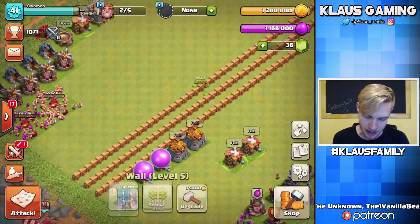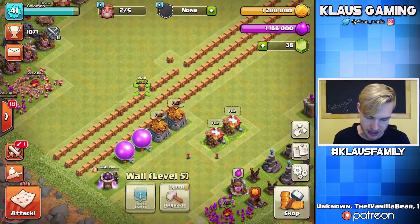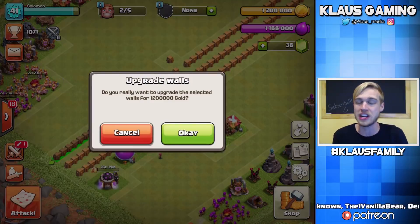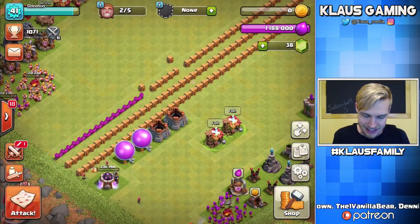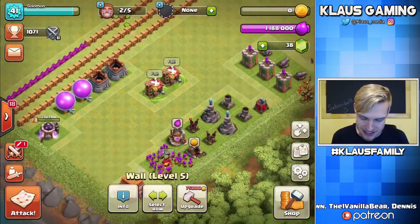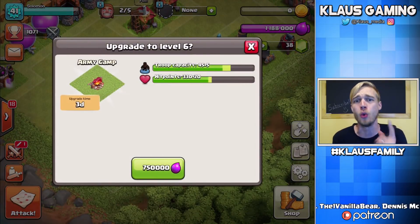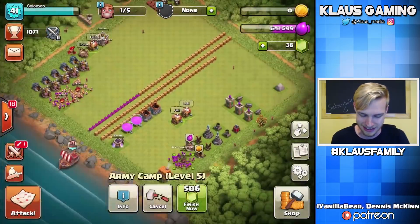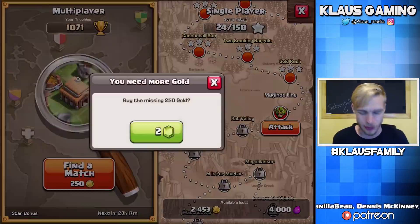Let's actually go spend the loot. Let's spend it on these walls — let's just notch this out. 1.2 million gold — we're going to do a ton of pink walls. Bam. We're completely broke on gold, which is amazing. And we can do our final camp — we're going to do all three camps under one boost, that's crazy. Another army camp upgrade: 750,000 Elixir — bam! Nice. Let's go do another attack right quick.